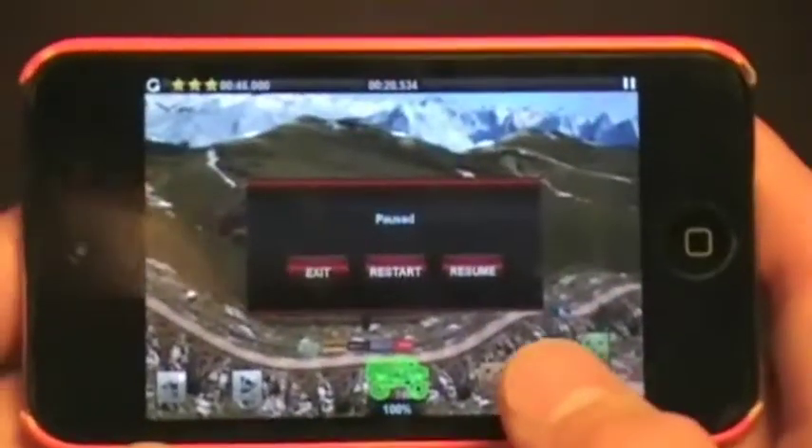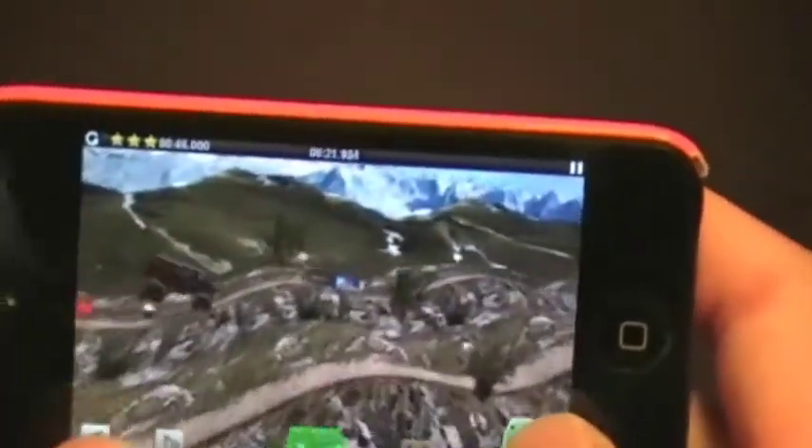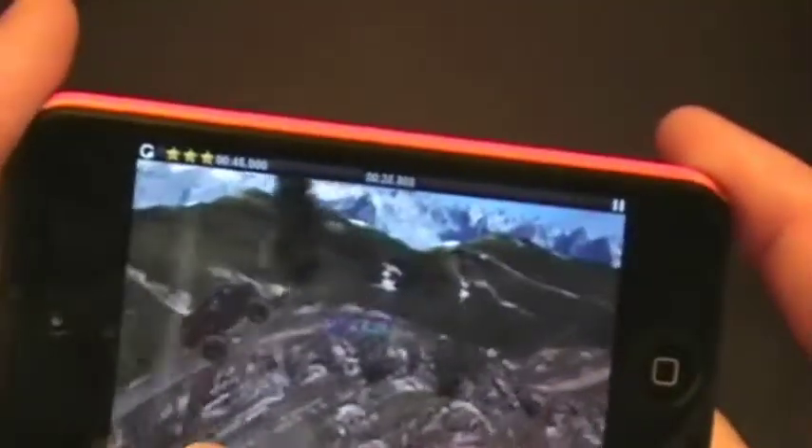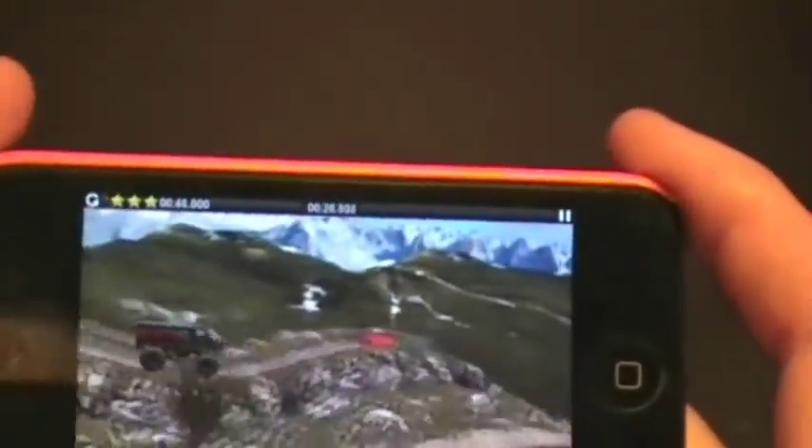That's the refresh button in case you mess up. Now, you can lose a tire — I'll show you that quick — if you land wrong, which is part of the fun of the game. You have to be able to do everything just as it says.